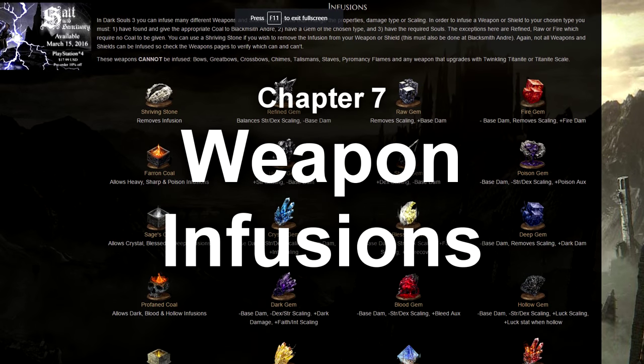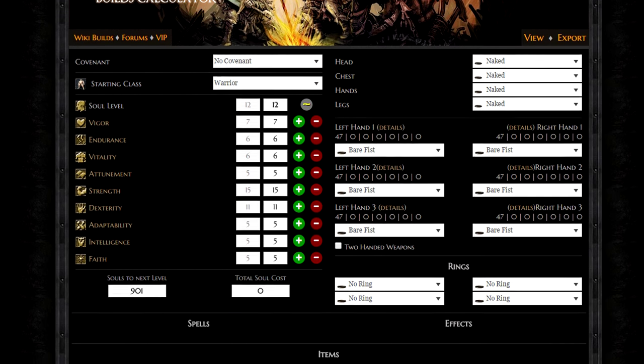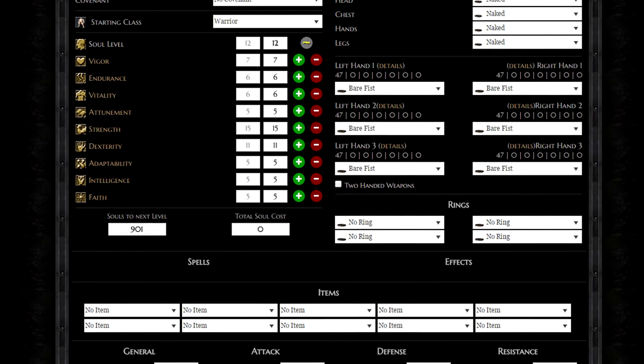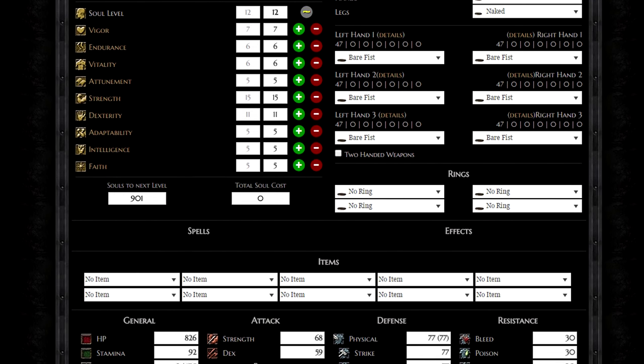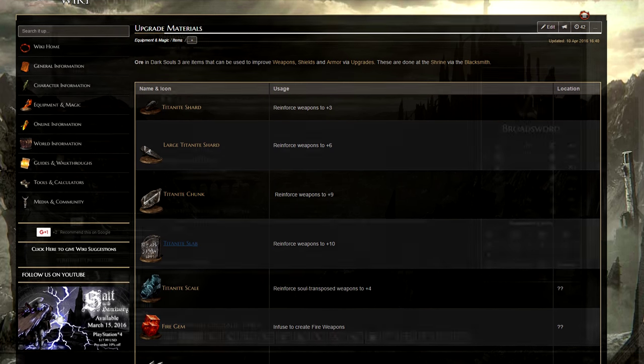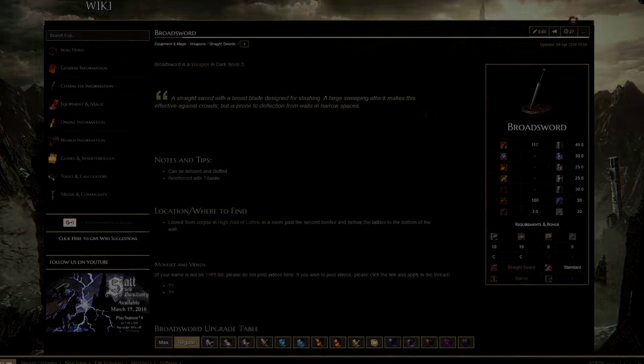Weapon Infusions. You cannot infuse bows, great bows, crossbows, chimes, talismans, staves, pyromancy flames, or any weapon that upgrades with twinkling titanite or titanite scales. Everything else will have the option to apply scaling benefits, or physical or elemental damage. A clear overview of each infusion is provided on the upgrades page on the wiki, and you can see individual numbers on each weapon page if you need.